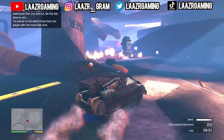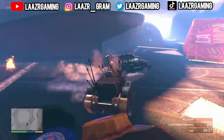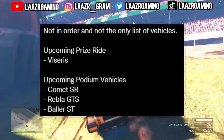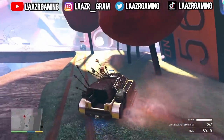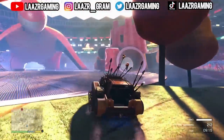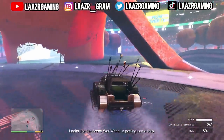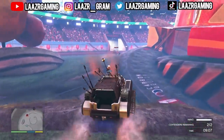Rockstar Games have auto-updated the prize ride and podium vehicles, so we can expect to see the Viserys being added as a prize ride, as well as the Comet SR, the Rebbler GTS, and the Baller ST being added to the podium. If you guys own any of these four vehicles, go ahead and sell them now as you'll be able to get them for free in the coming weeks.